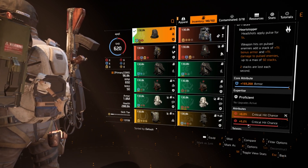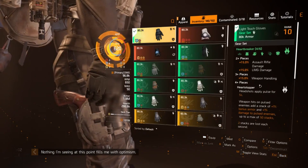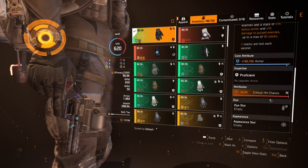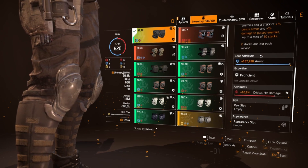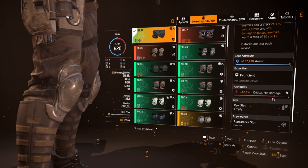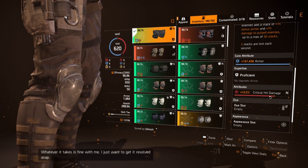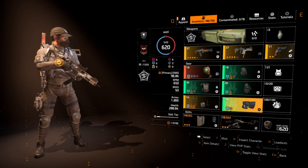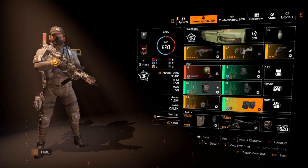For gloves I'm running the heartbreaker gloves with 170k armor and crit chance rolled on there. For kneepads, heartbreaker kneepads with 170k armor and 10.5% crit damage — I could have rolled it higher but I've had these pieces for a while. It's super easy to get max rolls because heartbreaker pieces always roll with a blue core, so you can re-roll the regular attribute to get whatever you want.